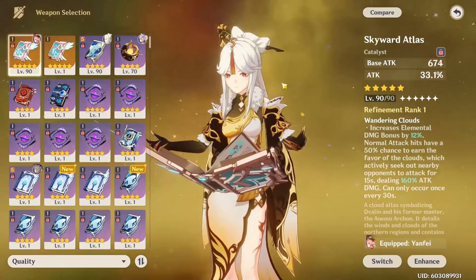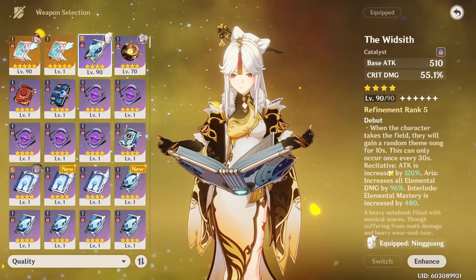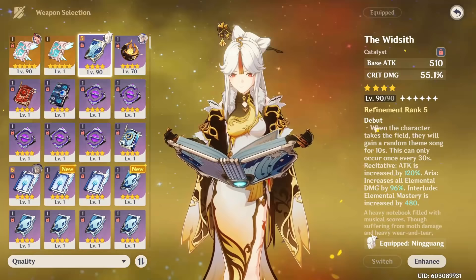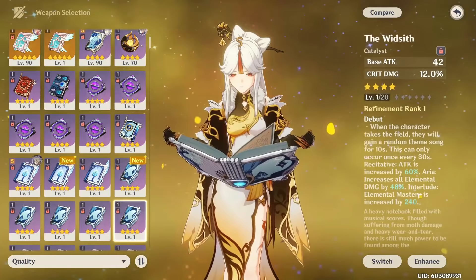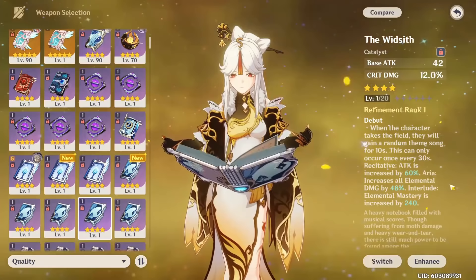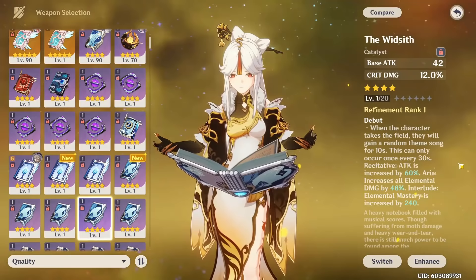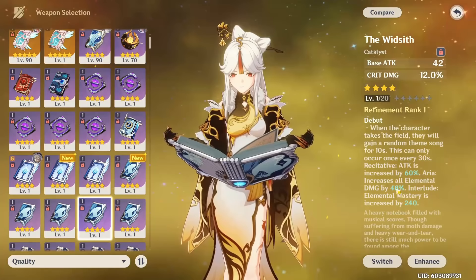Other than five-star options, Ningguang has some really good four-star and even free-to-play options. The first weapon I want to talk about is the Widsith, because at high refinement and depending on your playstyle, this can be one of the best Catalysts for you. When you want to do one quick rotation or one burst rotation, the Widsith can give you the most damage inside that rotation. The problem is that one of the three buffs it gives you is pretty useless. The Widsith has really good stats with 55% Crit Damage at level 90, and the effect can either give you Attack Percent, which is great, Elemental Damage, which is also great, or Elemental Mastery, which for Ningguang is useless as it only makes your crystallized shield stronger. These buffs last 10 seconds and occur once every 30 seconds, making this weapon insane for buffing your burst damage and team comps where you're swapping constantly. While getting Elemental Mastery sucks, on average this weapon is still amazing and is one of my favorites for Ningguang.